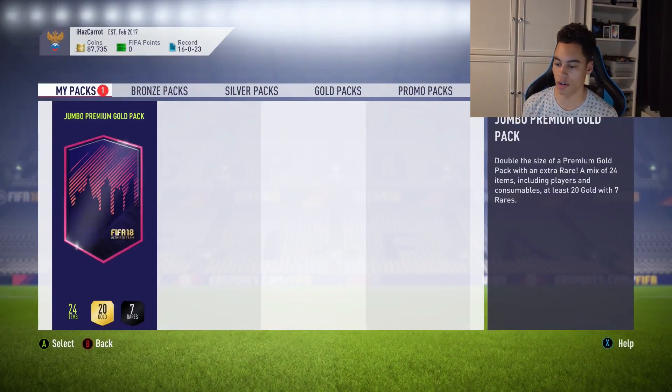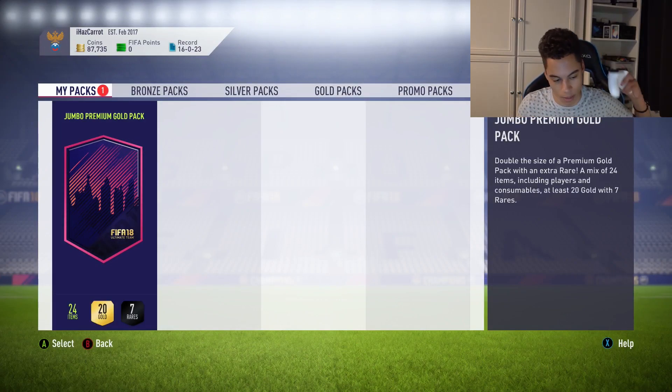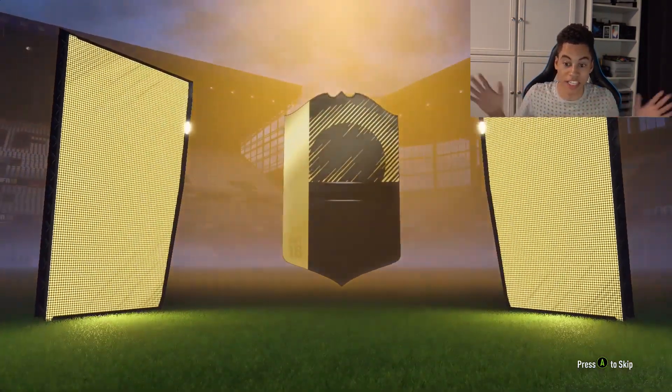Here we have our pack — you get a lot of items in this one: 24 items, 20 gold, 7 rares. My pack like yesterday wasn't the best, but here we go. EA, board drop please — and I'd be happy with that. Here we have it. This is a board drop. It's an inform!